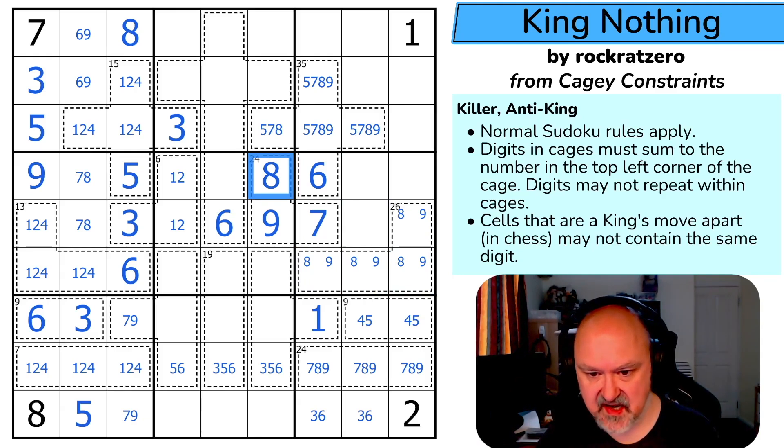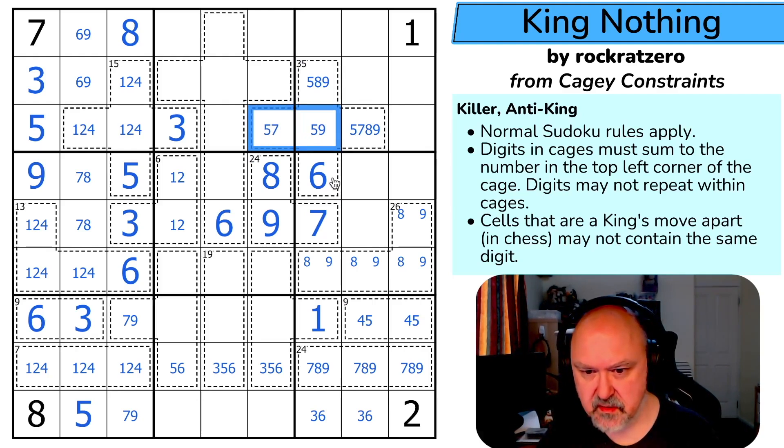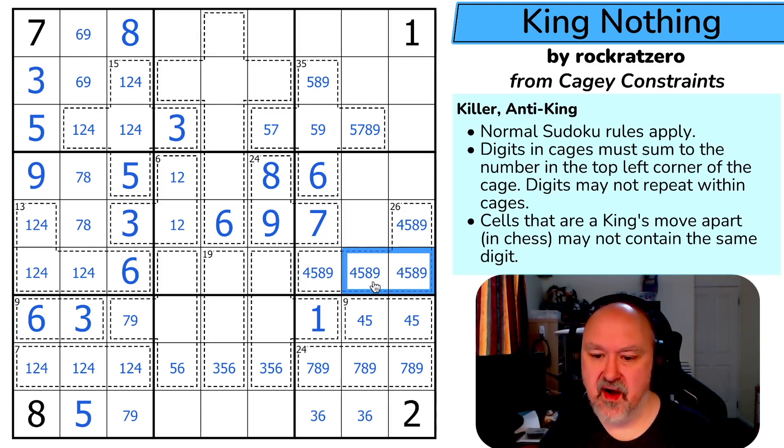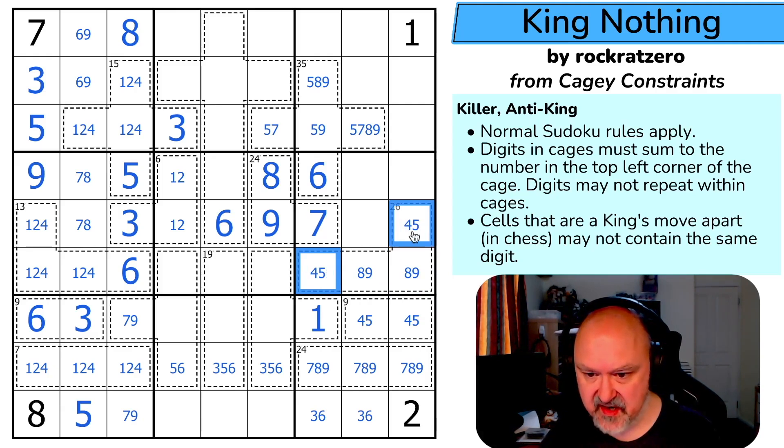I now have eight and nine here — that's 17; I need two digits summing to nine. Can't be one-eight, two-seven, or three-six, so this is four-five, eight-nine. With anti-king: if I put a four there I can't put four in either adjacent cell; same for five. Those aren't the four-five pair — that's the eight-nine. I can eliminate eight and nine from those cells.